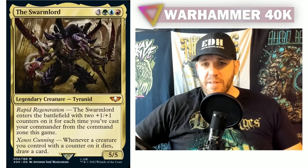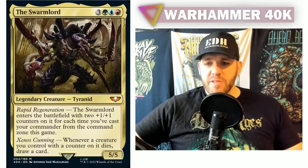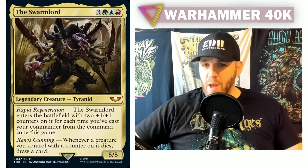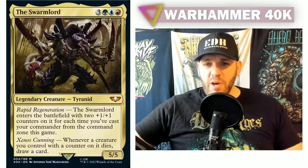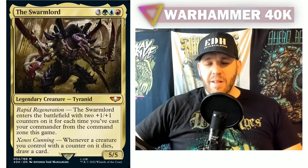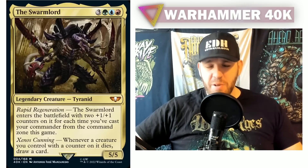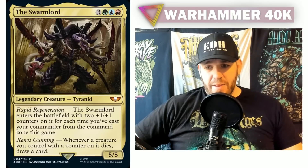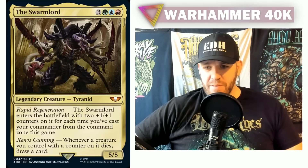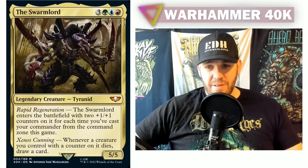The plus one plus one counter theme obviously works great here too, since your commander will have counters and when it dies you draw a card, then recast it for even more counters. But I think the more interesting approach is using cards like Magnetic Web that throw weird miscellaneous counters on your stuff, so when your creatures die you draw cards. I love when creatures have death triggers so losing a creature doesn't feel as bad — at least you're getting something out of it.